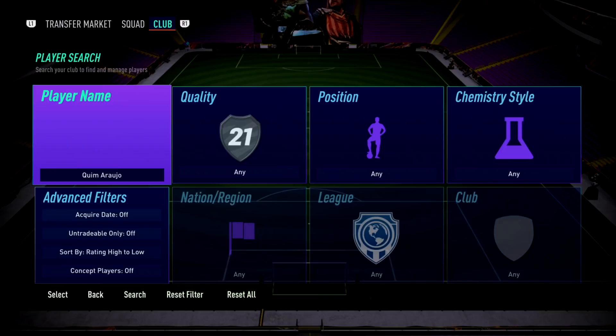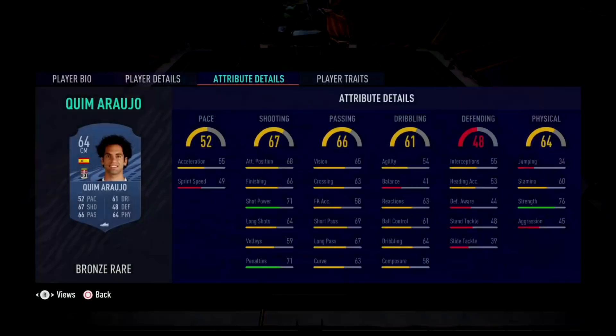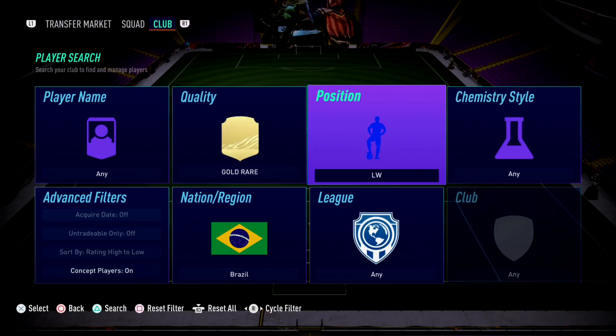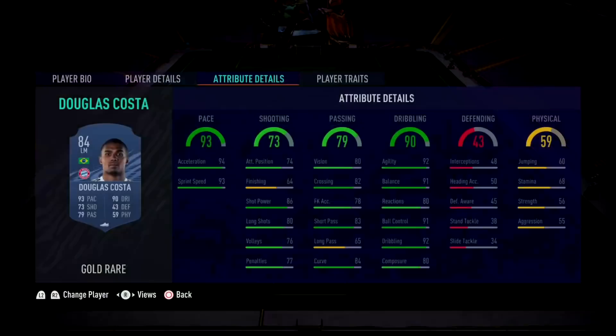No 64-rated bronze player has better finishing than an 84-rated gold forward. What is so special about this guy called Arar - this Spanish centre midfielder? If you go on his card, ignoring the fact he's got 49 sprint speed, he's actually got decent finishing for a 64-rated bronze rare card: 66 finishing overall. However, there is surprisingly a gold forward - a rare Brazilian player who is a left mid in the game - who genuinely has worse finishing than that 64-rated player in Ultimate Team. Douglas Costa, who I think just transferred to a team in Brazil, unfortunately has worse finishing than a 64-rated bronze Spanish player.